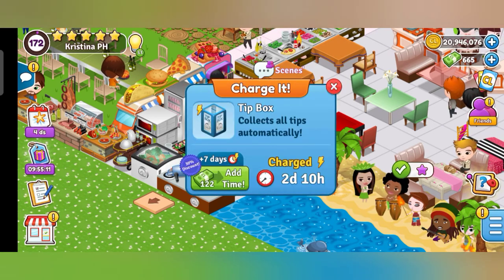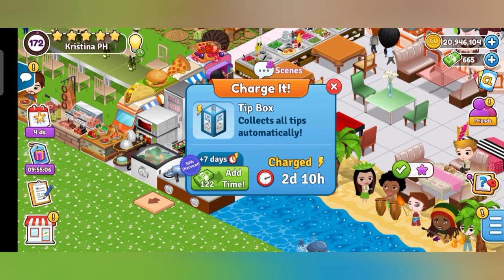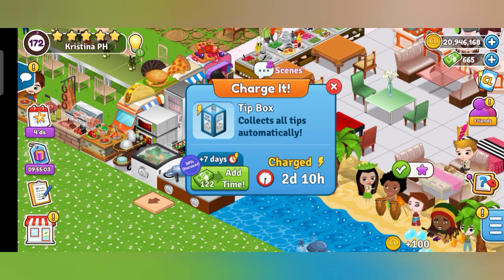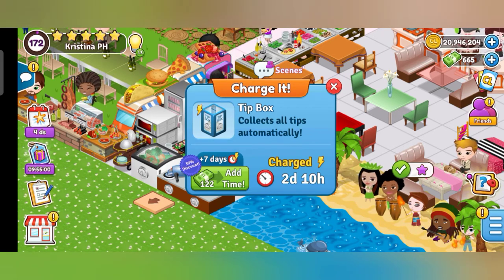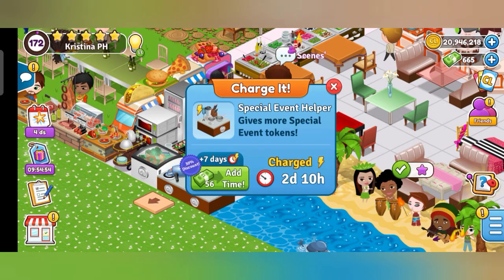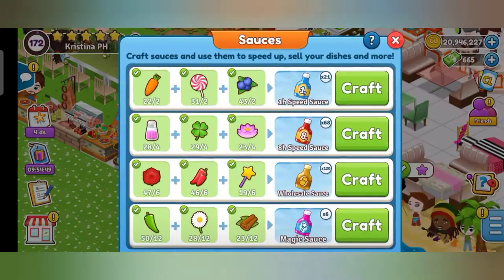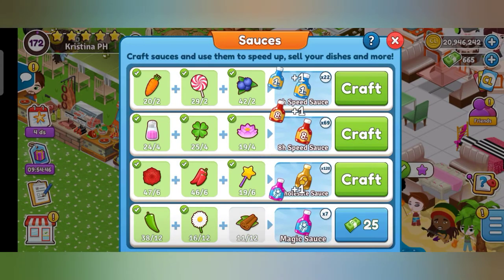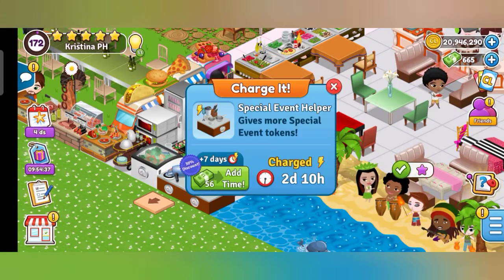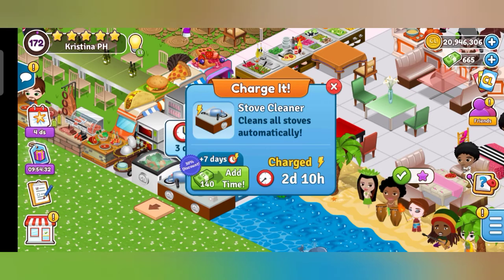Another one is the tip box — someone automatically collects all the tips, so don't forget to buy this. Another one is the special event helper, which gives more special event tokens. He's the one who helped me collect tokens automatically, so I no longer have to collect them myself.